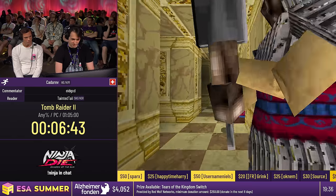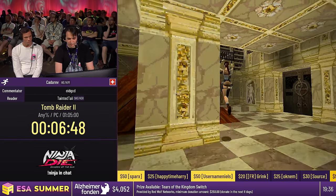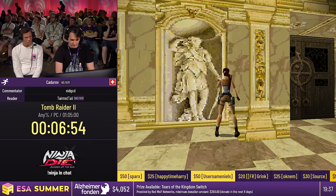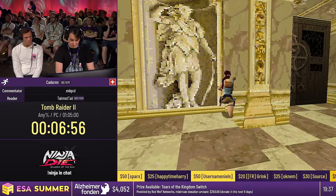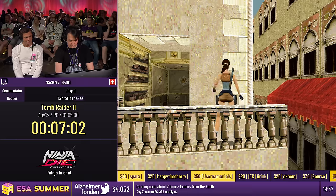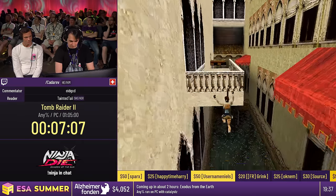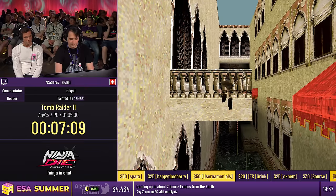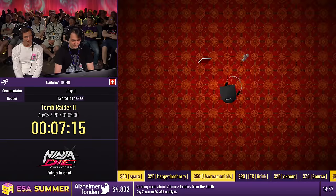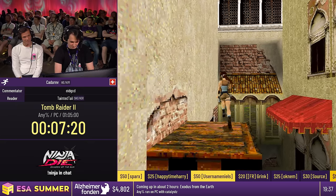Now we have to get out of this room again. As you saw we did the stair bug, so now we do the same thing in reverse. Flares only last for about 30 seconds, so I'm on a timer here, but I still want to line up this jump because I need to grab this balcony, and then hopefully still get the flare cancel. This is not supposed to be reachable this way.